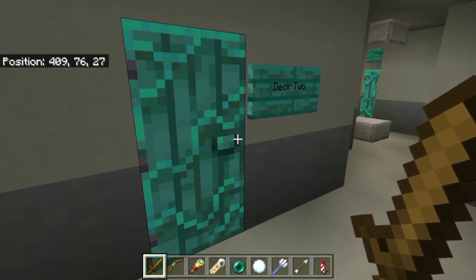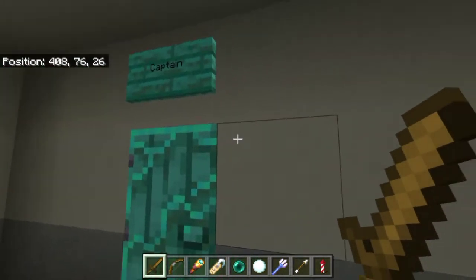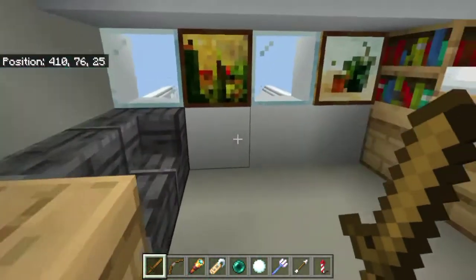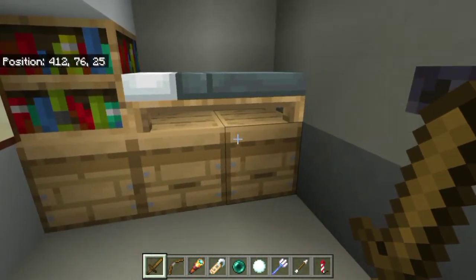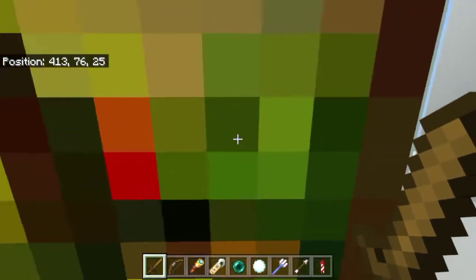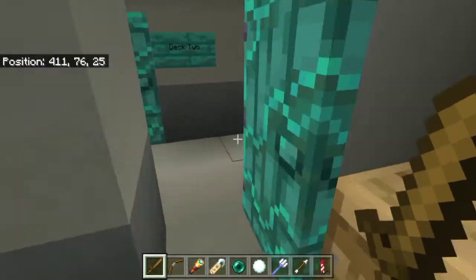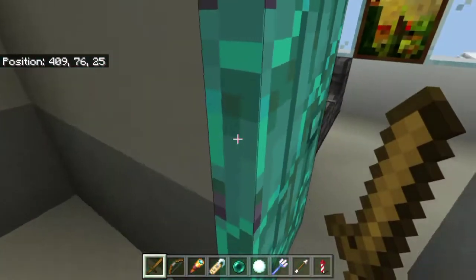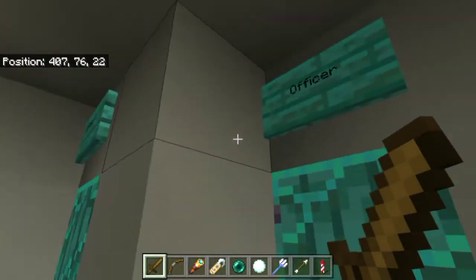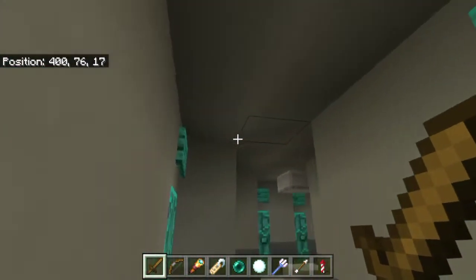Deck 2 is a little bit similar to other decks — it's roughly circular. This is mostly the senior officers' quarters. You can see the captain's cabin here. He has a little cabin, and there's not a lot of room on this ship, so he actually has quite a lot of space. His cabin looks aft and gives a fairly good view. There are also warrant officer quarters.